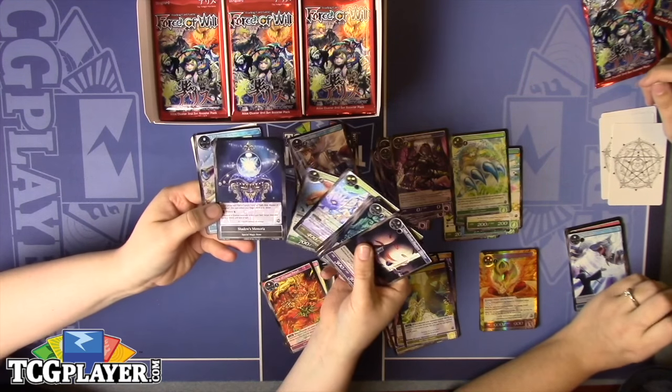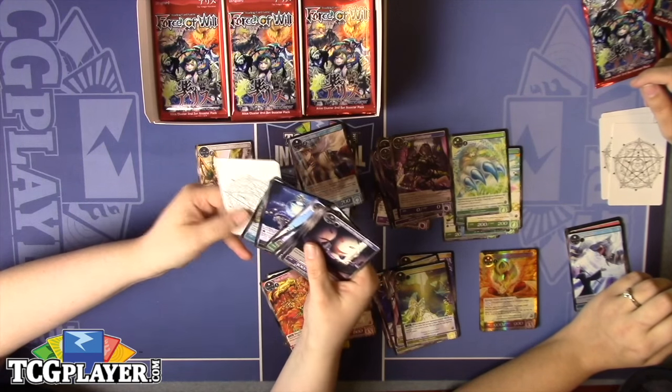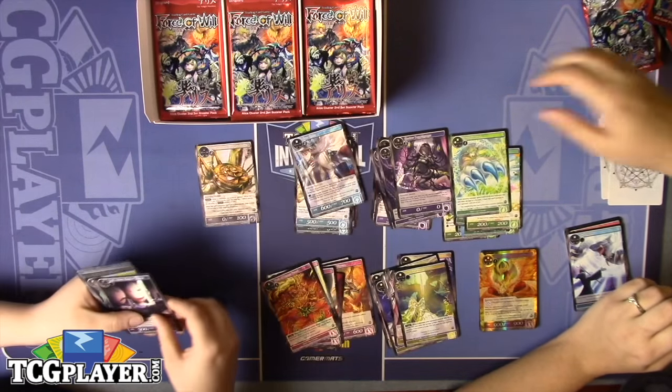Shadows Memorial, which is the memorial for shadow type creatures. I think that's probably personally the weakest of the five special stones in this set.